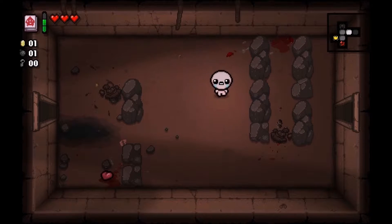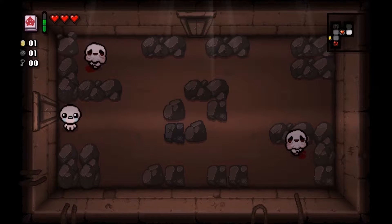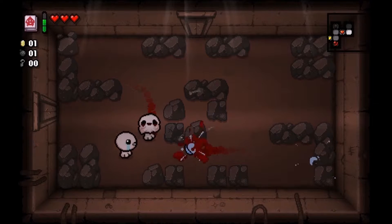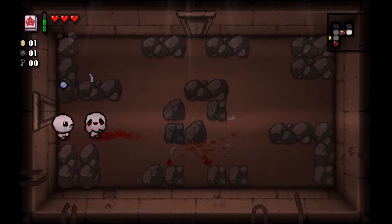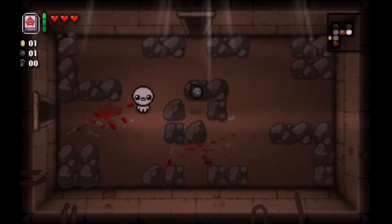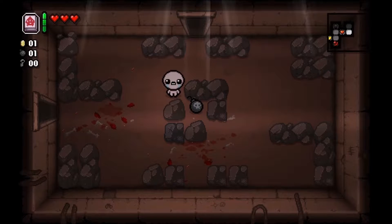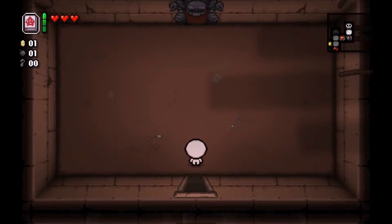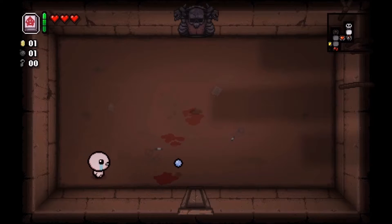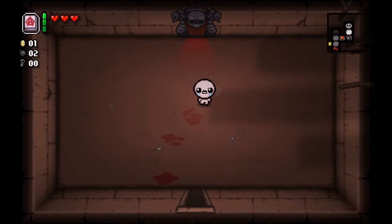I guess it just makes for a bigger explosion. All right, we have a heart in this room which is great, that's seriously what we need. These guys don't do much except they leave a little trail and they go after me. Some bombs in there — that's like using a bomb to get a bomb. Easiest room before the boss ever and it gives me a bomb.